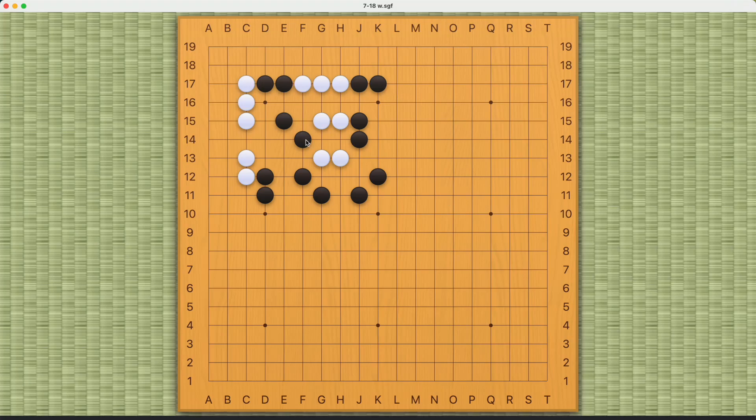White's challenge here is to find a way out. Playing on the second line will not work. Black must have some weaknesses here, so White's objective is to cut off Black.